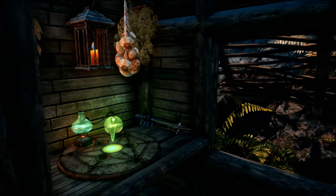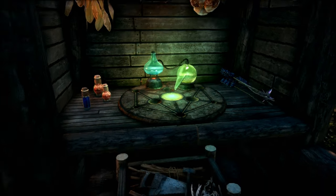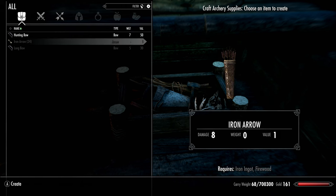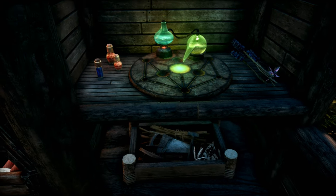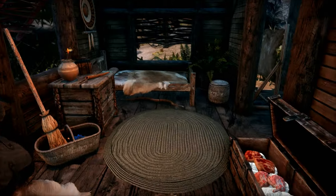On this side, we have an alchemy lab, a lamp for some extra light, some harvestable ingredients, and a special workstation for archery crafting. It looks like we can craft a hunting bow with some leather strips, iron arrows with iron ingot and firewood, and a longbow with some firewood. This workstation was one of the new features of the remastered version. The original mod author was Trapiki, then Dispensation ported the home to SE, and now Nopadisa remastered it.